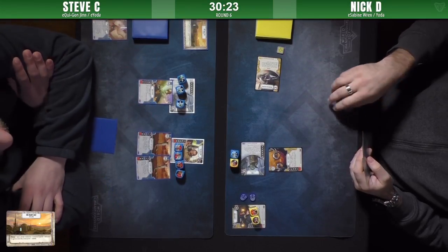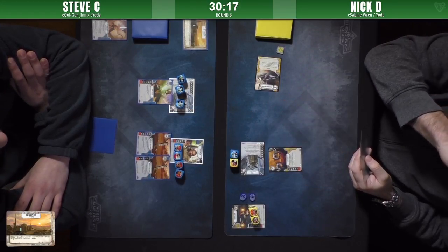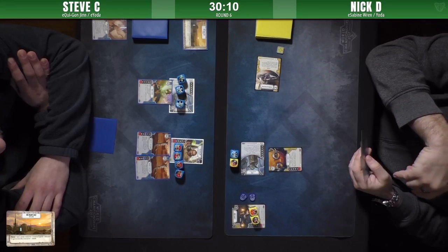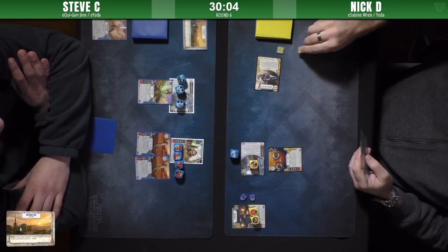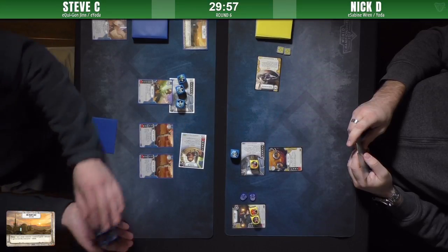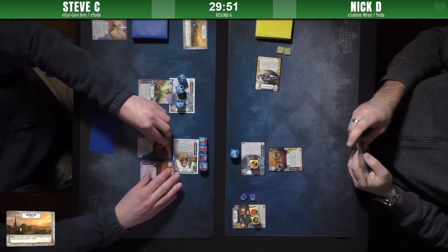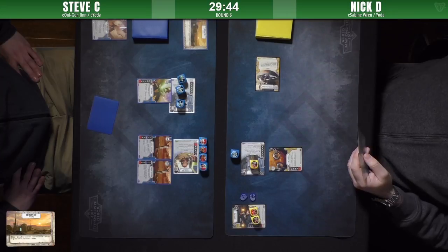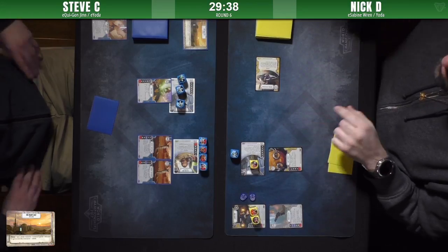If Nick wants to, he could try to change that Maz's Goggles into the special ability to strip an event from his hand. He does take the one resource — maybe he doesn't have a weapon he wants to discard to combo with Sabine. Steve rolls out his Qui-Gon — four blanks! At least Steve has one card left in his hand. Hidden blaster coming down on Sabine with ambush.